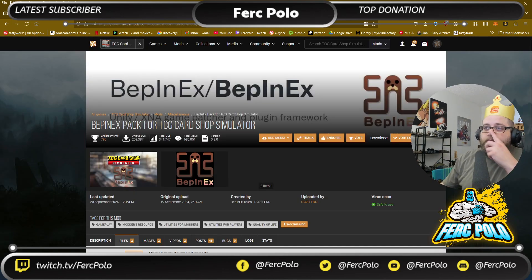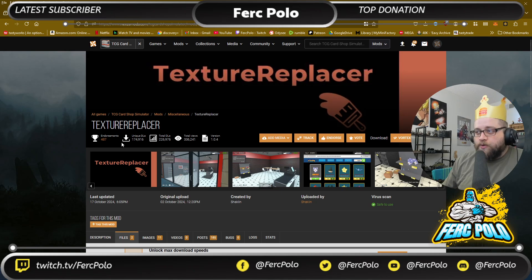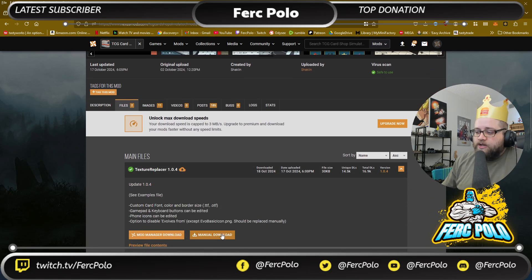You might have to have an account for Nexus Mods, but you probably already have that. Go to Files, download the latest one manually. It'll take you to a page asking which you want — click Slow Download and it'll give you your download. Once you've got BepInEx, you're also going to want Texture Replacer.